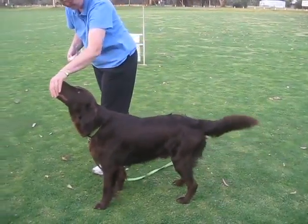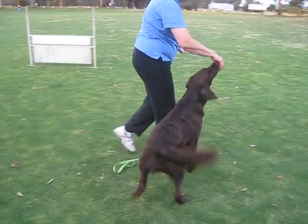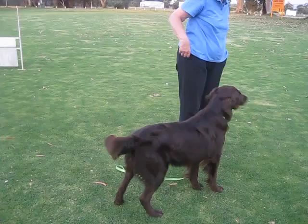So luring — click, and complete it. Do it again. This side, he's not so good on this one. So he's luring — click and treat — because he's in the right spot.